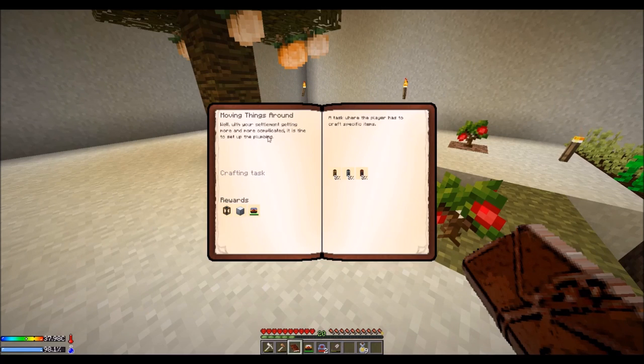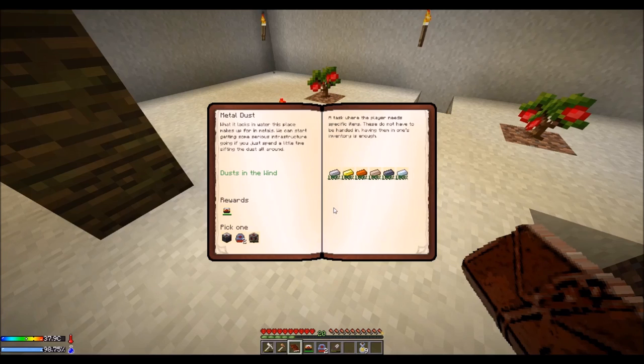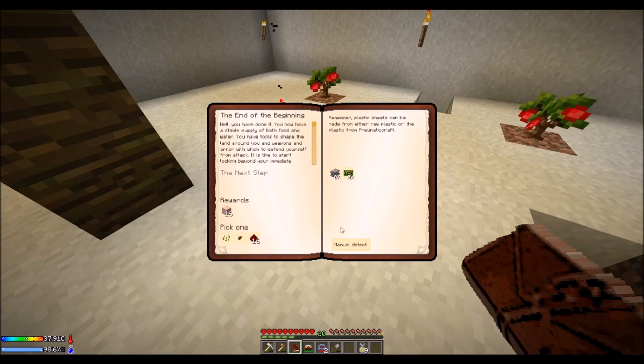What a task — the player has to craft specific items. Well, with your settlement getting more and more complicated, it is time to set up the plumbing. Oh my goodness, I'm going to have to watch a video on that. Remember, plastic sheets can be made from raw plastic or plastic from Phenomenacraft.